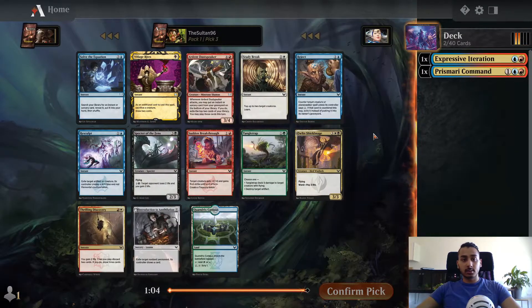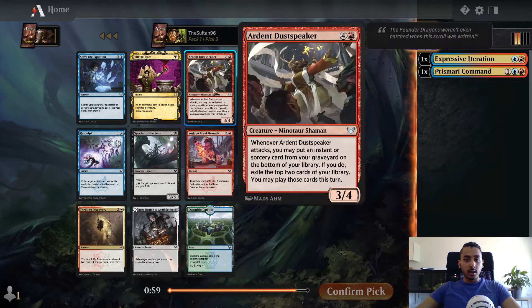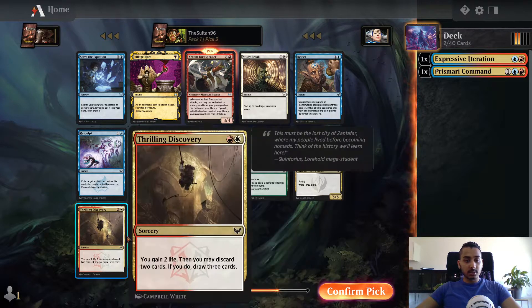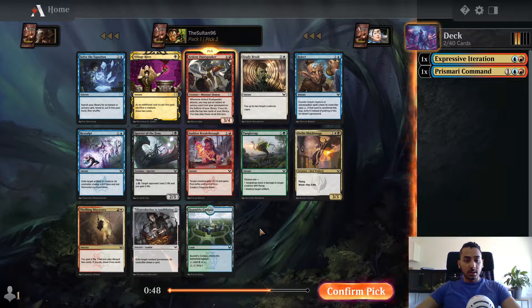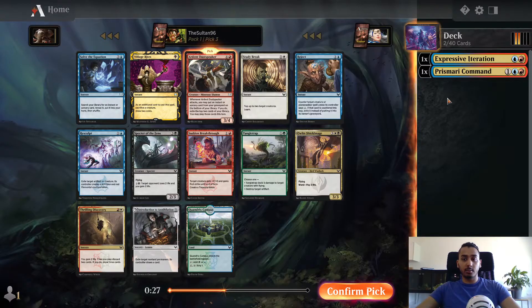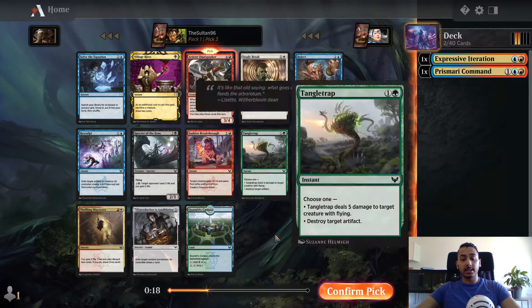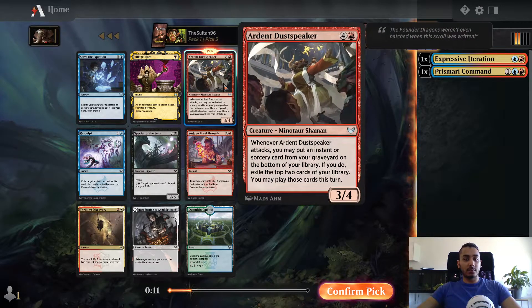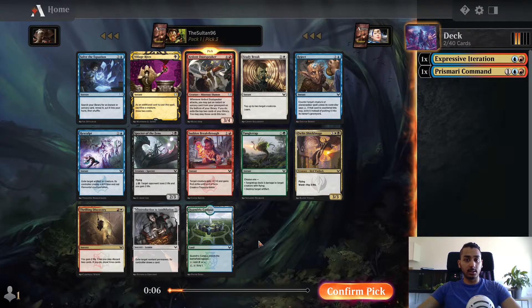So we've got two spells now. Ardent Dust Speaker is very good. There's not much red in this pack, but there is some good blue. We're probably going to have a lot of Instants and Sorceries - it's a solid body and a card advantage engine in a colour we're probably going to play. Let's take Ardent Dust Speaker and hope somebody to our right isn't taking all the best red cards. Actually, I think red's open here because this is such a good card - Deathsy ranks it at a B, so it would have gone if anybody was taking red.